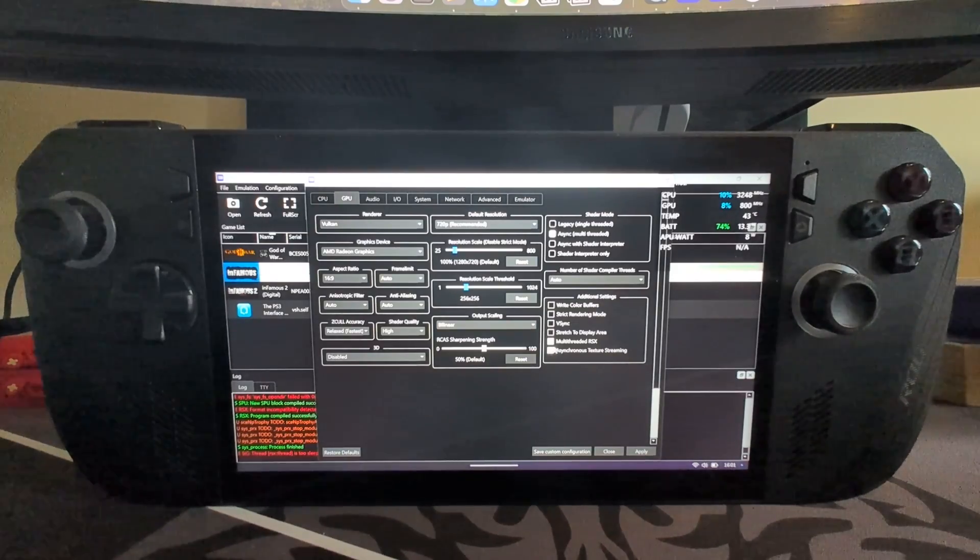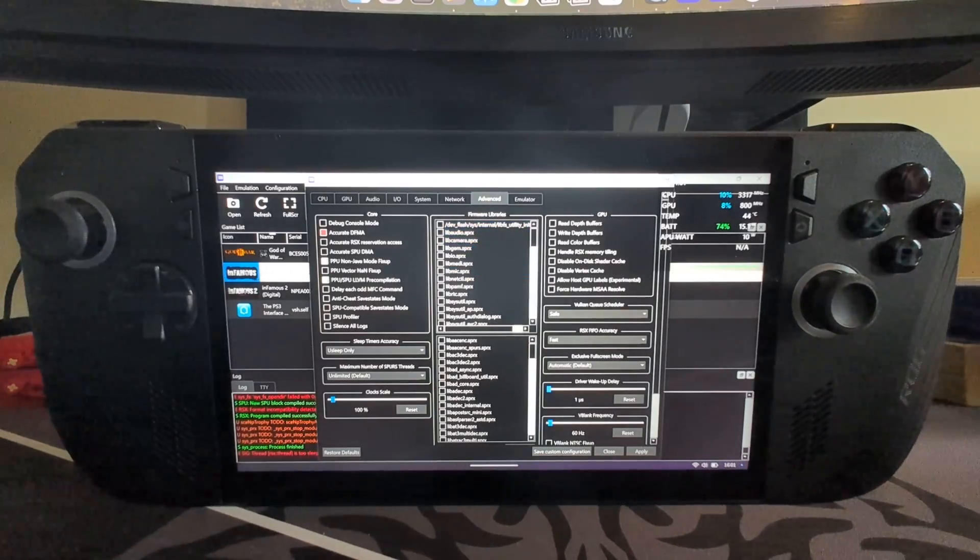In advanced configuration, change the sleep timers accuracy to 'as host', and change the RSX FIFO accuracy to 'atomic'. That's it — there's not much else that we actually need to tweak here.